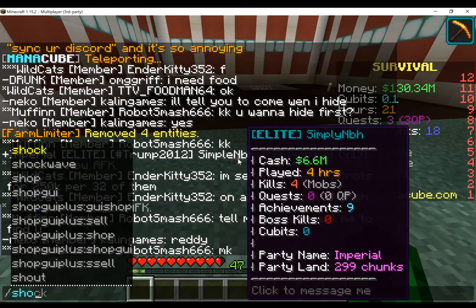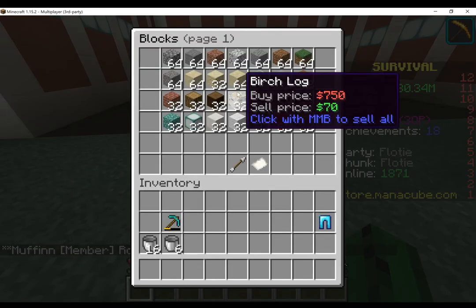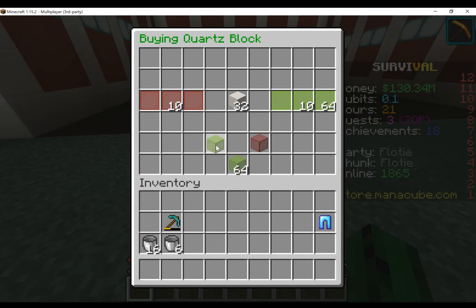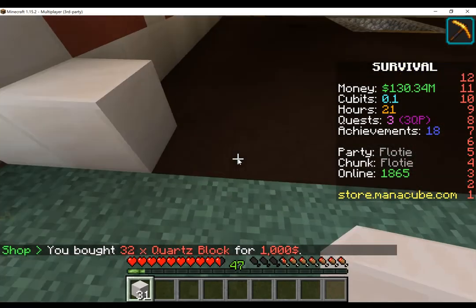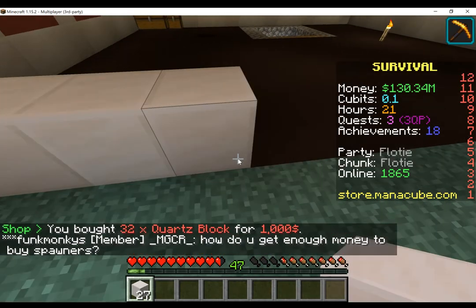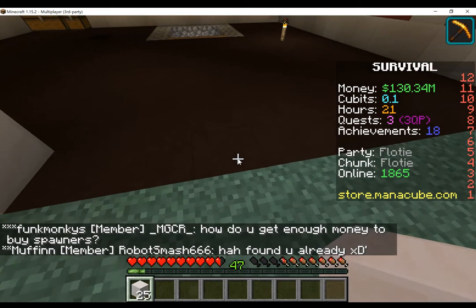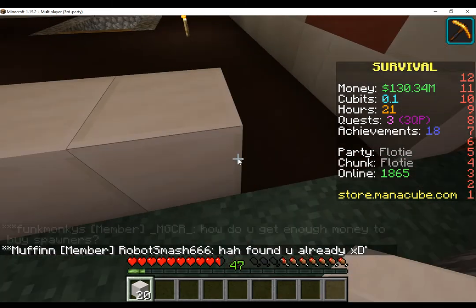So I'm gonna buy some quartz — I'll need around fourteen, maybe thirty-two. I'll just do thirty-two. Count up to seven: one, two, three, four, five, six, seven. Then fill in the rest. That's about it.